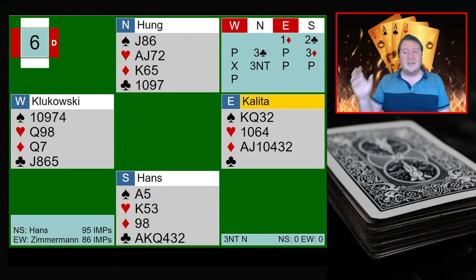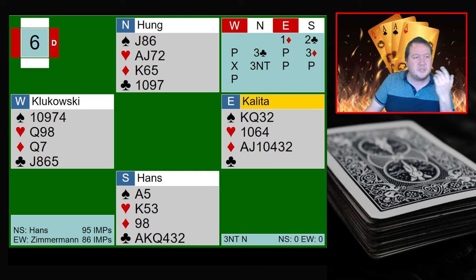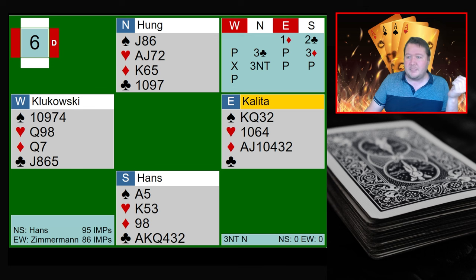The first one I wanted to highlight was actually from the quarter final. This was the Hans team, which is like an Australasian team, versus the eventual winners, the Zimmermann team. Zimmermann went on to take out the event. They are the reigning world champions — they came over here and have conquered again. They're extremely consistent. There's a pretty interesting board where North-South got to three no-trumps at both tables, with the options being very slightly different.